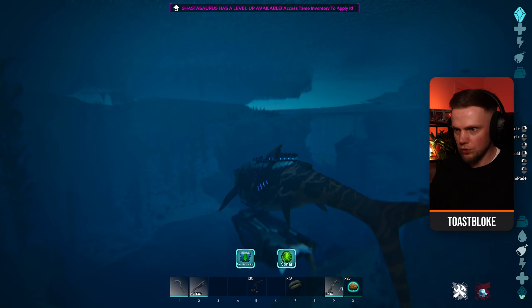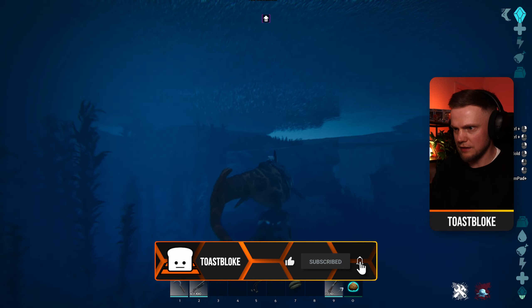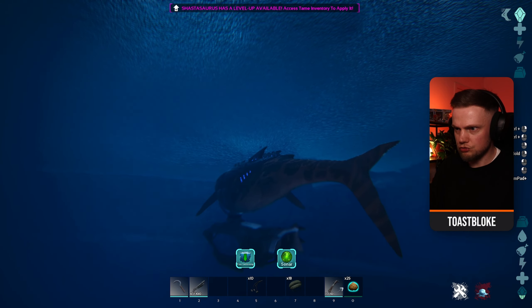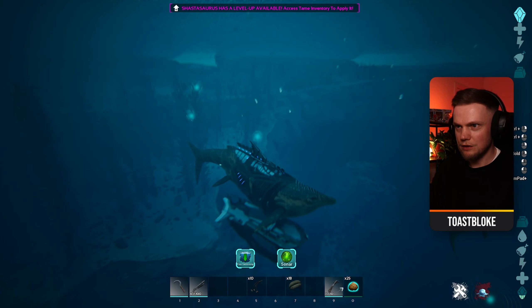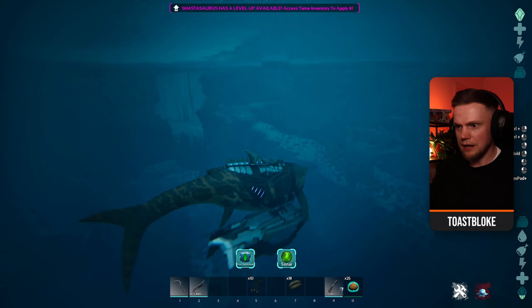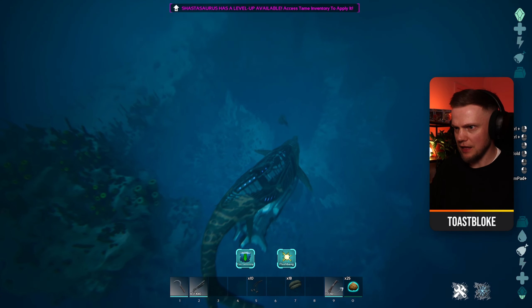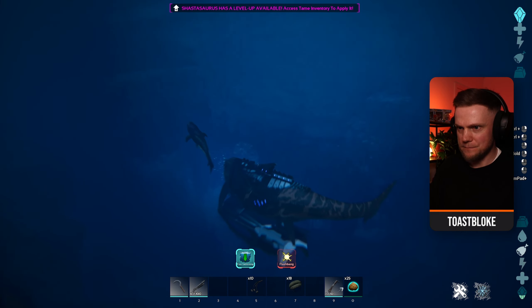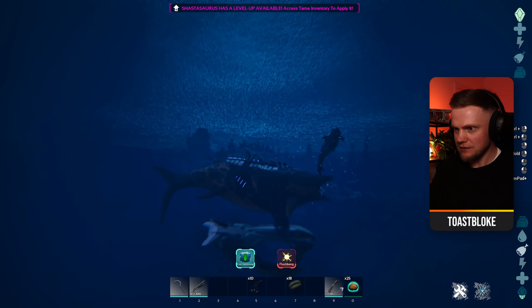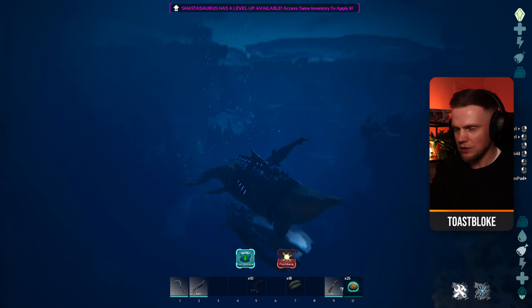Sonar is what you'd expect - if I have a swim around and right click while that's selected, it will ping and try to show me where nearby creatures are. And right there you can see all of those creatures getting highlighted - that can be really really useful. As well as sonar we've got another attack which is flashbang. As far as I can tell this stuns things - we right click, it does its thing, and it will stun nearby enemies, buying you a little bit of time and slowing things down.